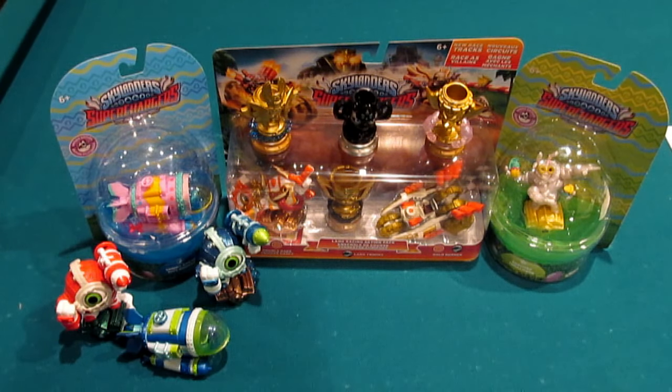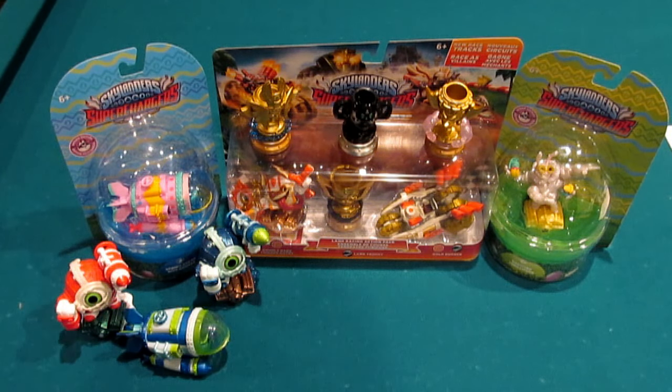So, Land Race Action Pack — what's the big highlight there aside from the new content via the trophies you see on the top? That one of course will have Count Money Bone, which is pretty exciting. Double Dare Trigger Happy and the Gold Rusher.